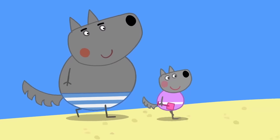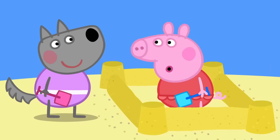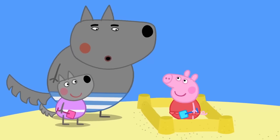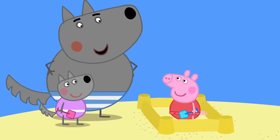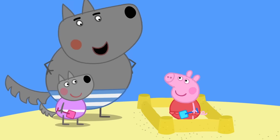Wendy Wolf is at the seaside too with her daddy. 'That's a good castle.' 'Thank you, Wendy.' 'I like the walls.' 'Nothing like good, strong walls. What are they made of? Straw? Straw, sticks, bricks?' 'Sand.' 'Excellent.'